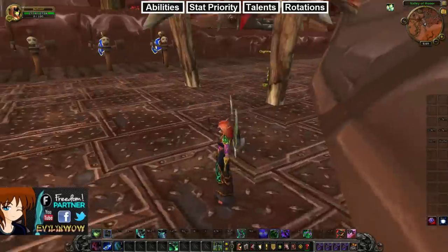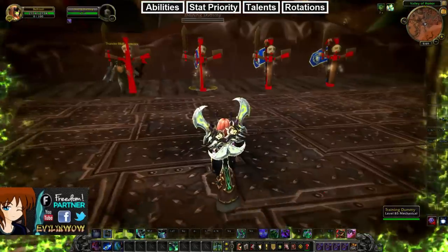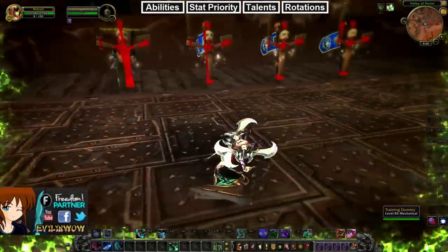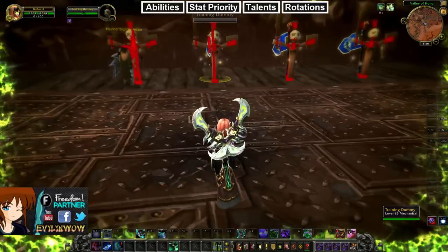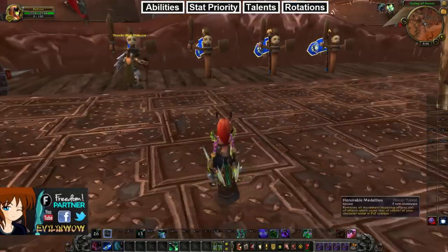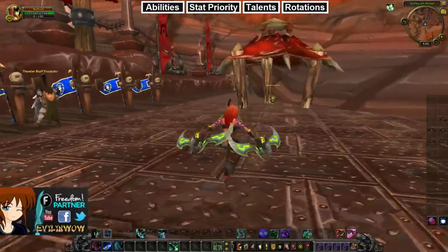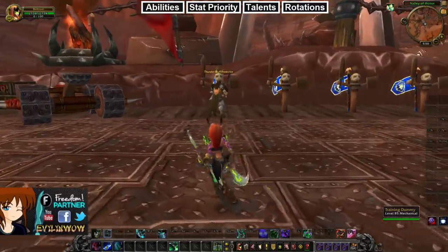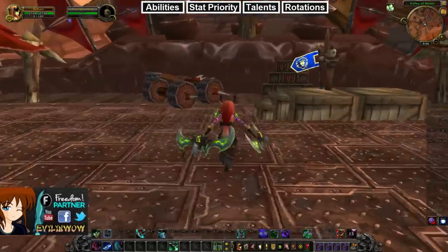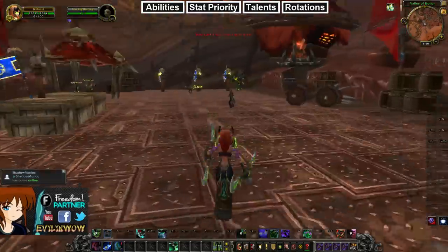Next are some unique abilities. Spectral Sight lets you see all active targets around you that you can attack — all the red targets — which is really cool. We also have a ranged kick called Consume Magic at 20 yard range, which lets you kick targets at range. Then we have Double Jump and Glide, which is really nice. We also have Vengeful Retreat, which is more of an avoid-attack ability.